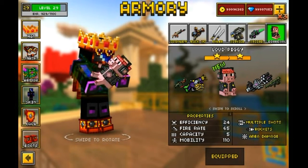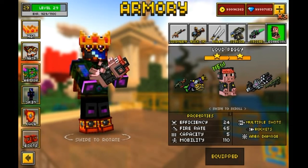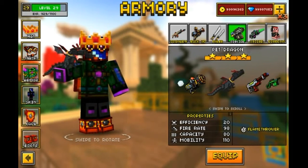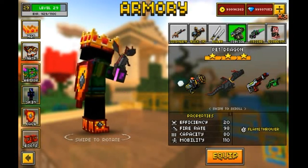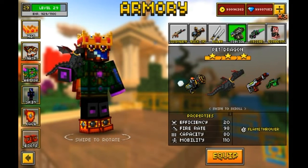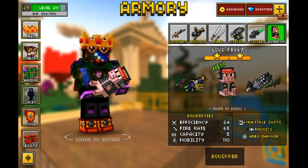There was actually only one weapon that kind of moved like this and actually looked real like this. That was a weapon called the Pet Dragon. This one also kind of moves like the Loud Piggy, and they're both kind of considered as pets. Well, the Pet Dragon has 'pet' in its name, but they can both be considered as pets. You guys can just keep it as your pet.